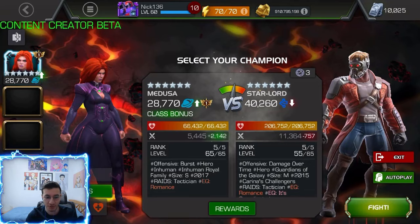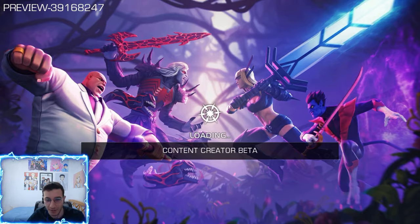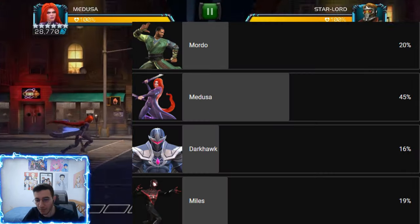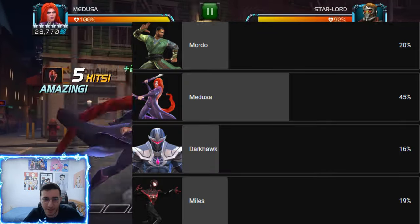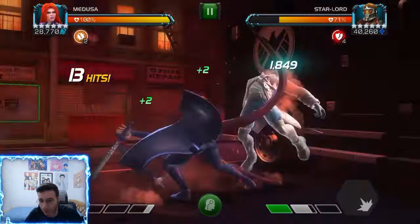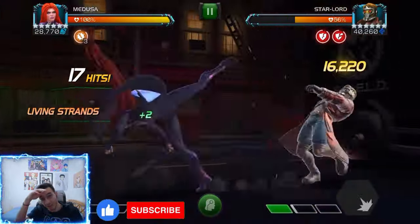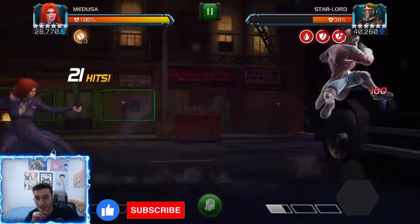Welcome back. Today we have the rank 5 ascended Medusa gameplay. She won the poll against Dark Hawk, Miles, and Mordo by quite a bit. We're going to showcase her as a rank 5 ascended without recoil first, then try her with recoil and some synergies. She has a really powerful synergy with Black Bolt where she can get six furies.